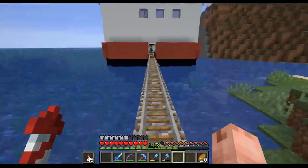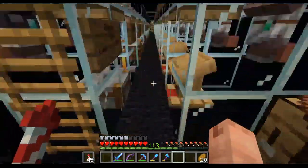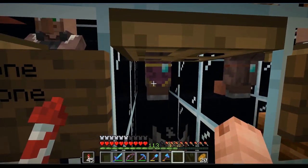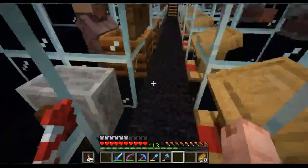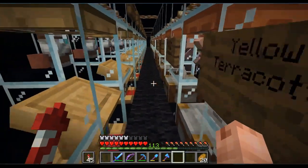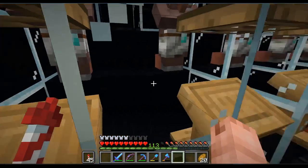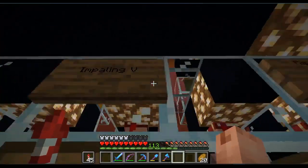So now we jump in the water and take a peek inside. There's one way in through the rail here, and on the inside we have the lower level, which is now complete. On this side all librarians, and on this side we have mostly stone masons, one or two priests, farmers, a cartographer, and somewhere in there a tool smith. From the stone masons I think two colors of terracotta are still missing, so I'll need those, and I also need one or two more librarians for books.